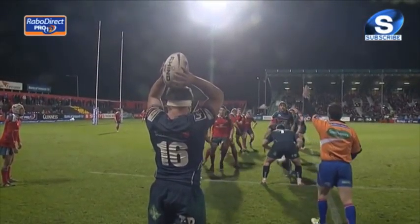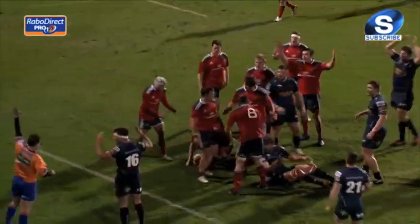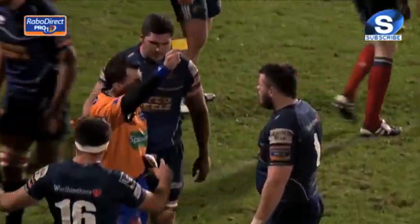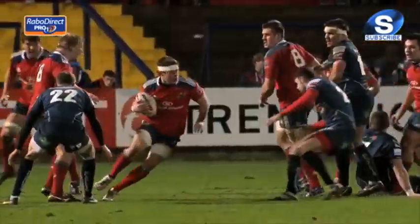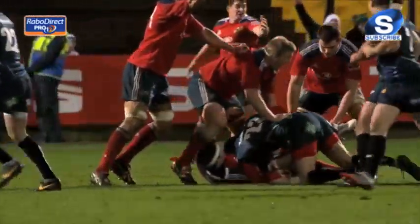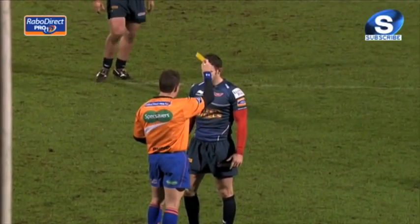The Welsh men were then reduced to 14 men seven minutes from time, when Rob Evans saw yellow for taking the jumper out in the line-out. The question was, could Munster take advantage of their numerical supremacy and clinch a winning score? The home side's cause was helped further when Scarlets were reduced to 13, with Mike Poole yellow-carded for a dangerous tip tackle on Barry O'Mahony. As the referee noted: if you're standing above the horizontal, you've got to take care of bringing it down — a yellow card.